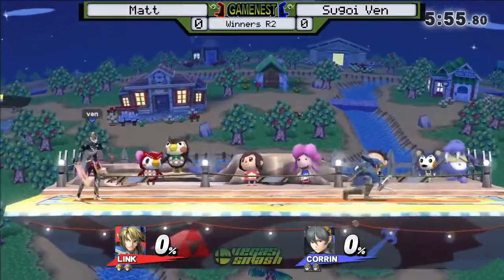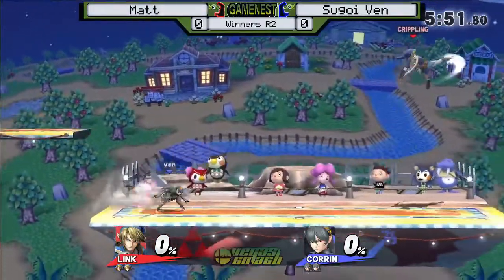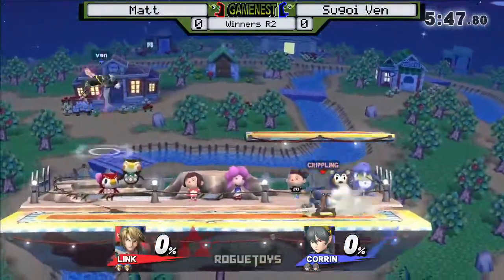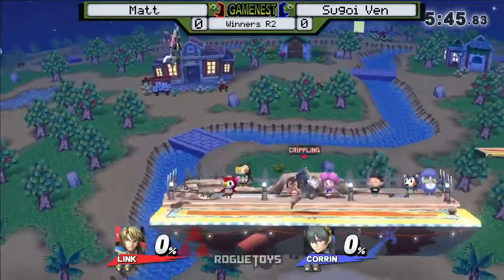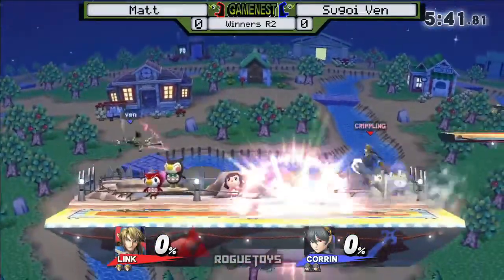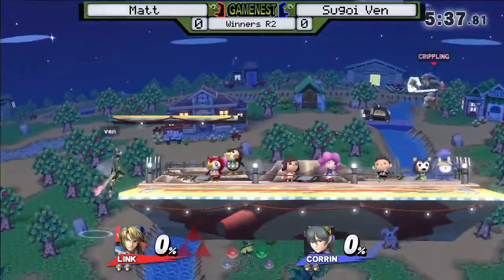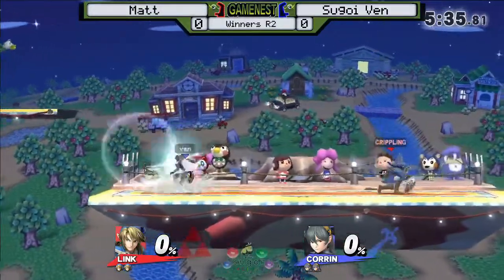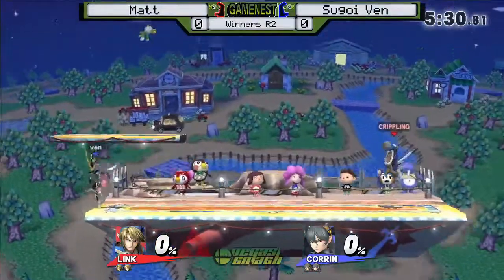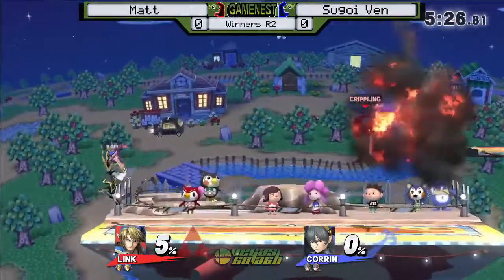Okay, so unfortunately Ven is not ready. Oh, a hand warmer? So this is a hand warmer right now. Alright, so Matt is about to get some free percent here at the start of the match. I think Ven might actually be opting to go Quarrens just so he can get in a lot quicker, so he doesn't get walled out by Link. I'm going to go ahead and actually confirm which round of Winterside this is.